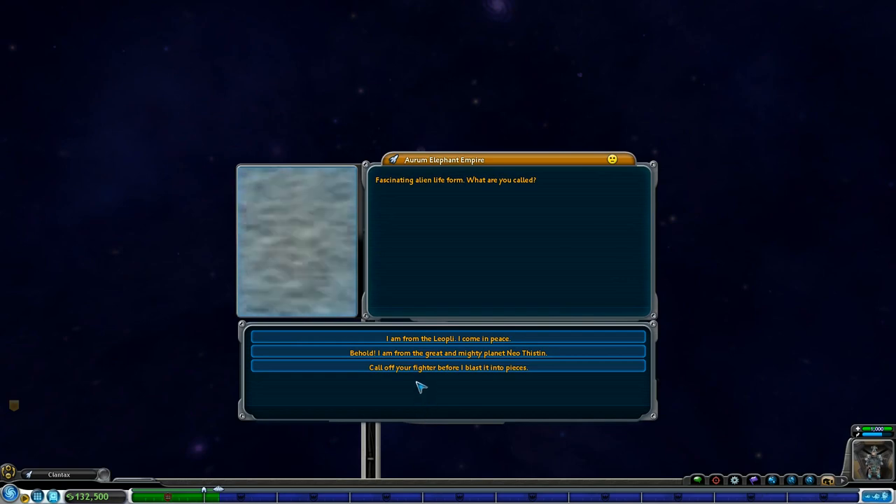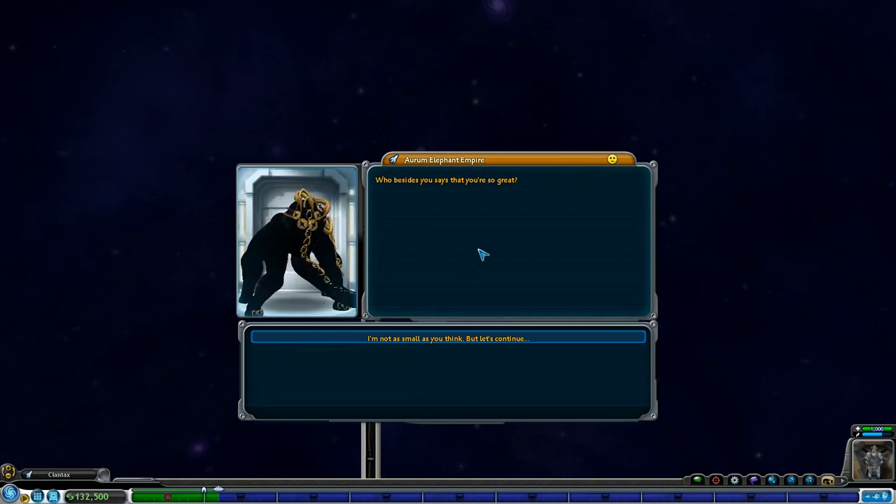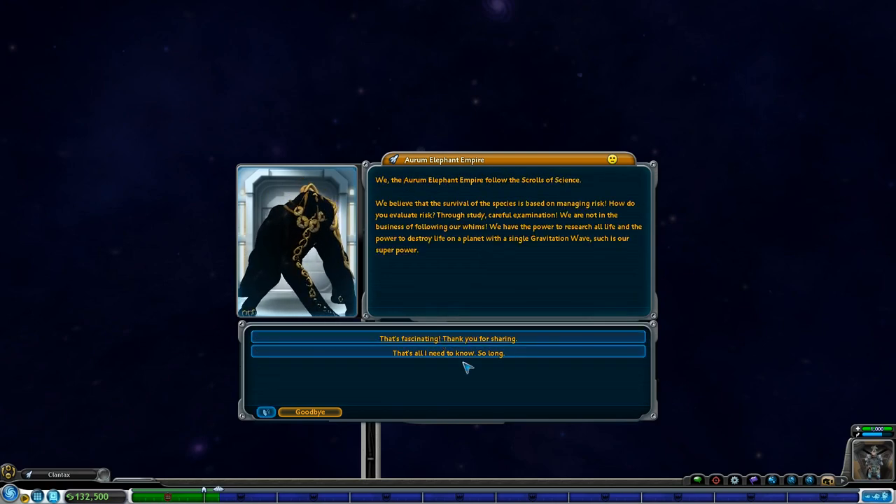We're starting to get some of the terraforming rewards. The Aram Empire! I think it's first contact for both of us. 'Fascinating alien life form, what are you called?' Behold, I am from the great and mighty planet Neothistin. He's an alien — he's an elephant! Tell me about your philosophy. The Scrolls of Science — no way, they're gonna love us because we have the Scrolls of Science. 'We believe that the survival of the species is based on managing risk through study and careful examination. We have the power to research all life and the power to destroy life on a planet with a single gravitation wave — such is our superpower.'